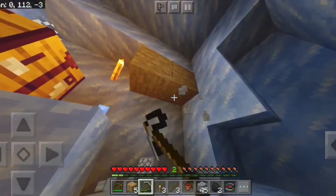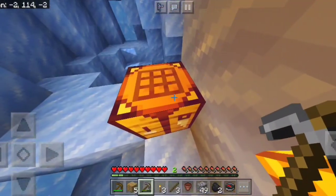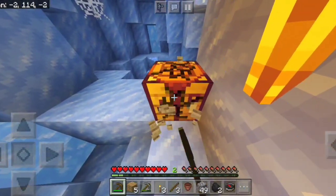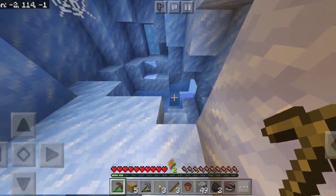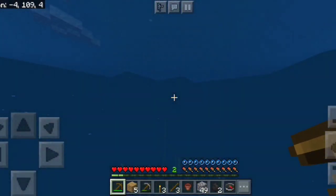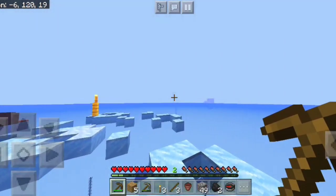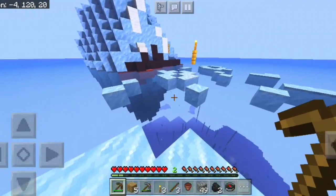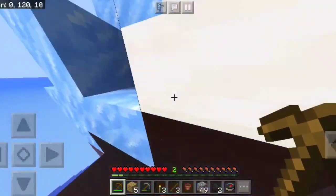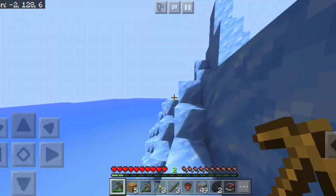Ini ternyata gak ada iron. Set banget tuh, gak ada iron. Kita hancurin pake stone pickaxe aja deh. Overall semuanya mirip ya, semua tempat-tempatnya. Gue baru melihat di sini sih, di dalam kapal Titanicnya, gue juga gak hafal tempat-tempatnya. Ya udah, mirip banget sih kayaknya.